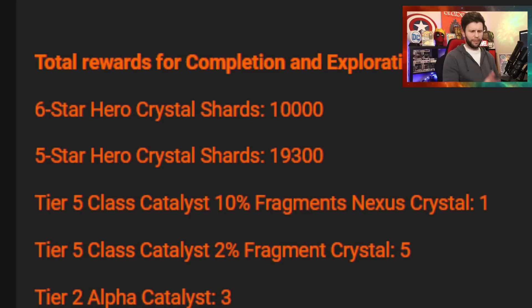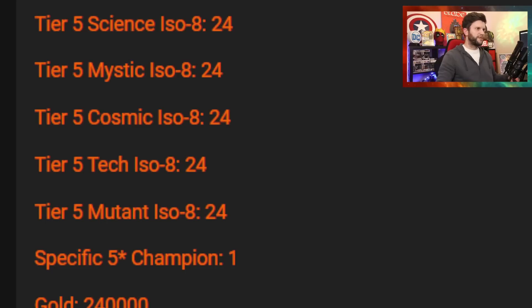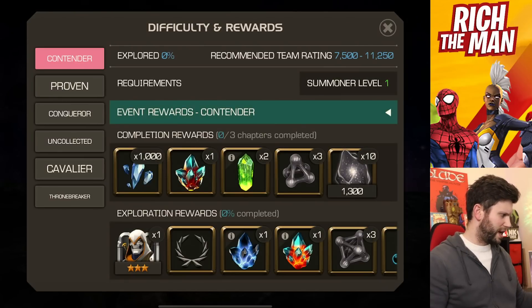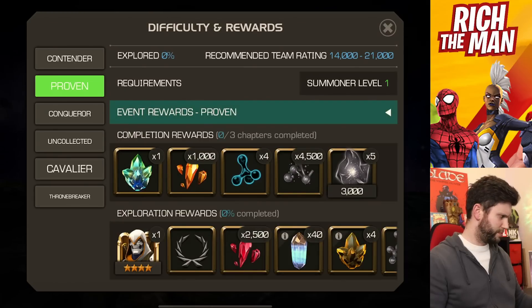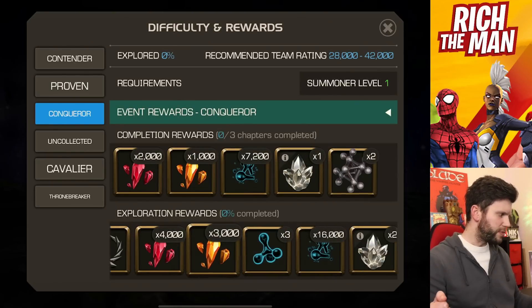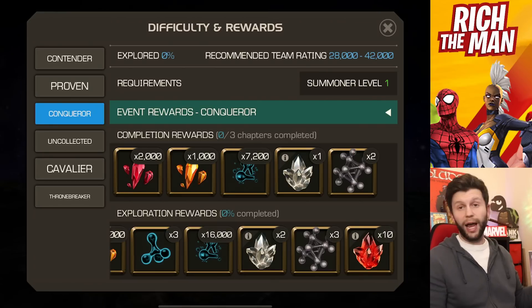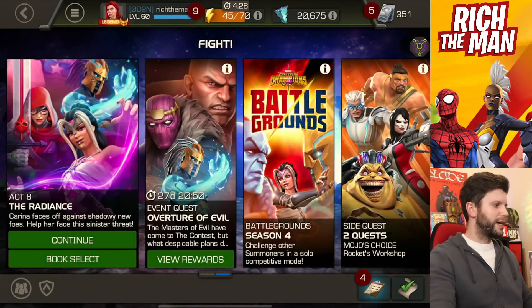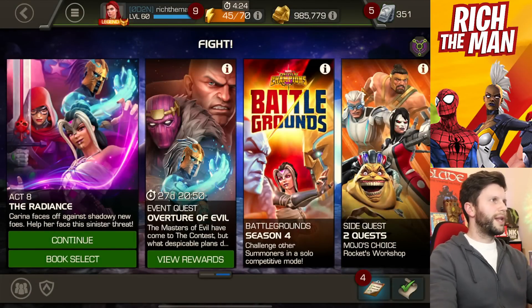It usually means it's a bridging gap between those that are Cavalier and Paragon. They'll put it slap bang in the middle. This is why you've seen a slight bump up in the reward standard — I think it was June 2022 — we had a buff to Cavalier rewards. And also there's a buff to the rewards for lower difficulties, like Contender, Proven, and Conqueror. Kabam did allude to that particular thing.